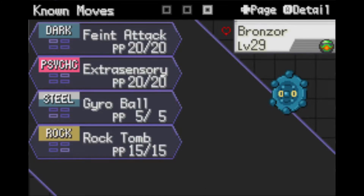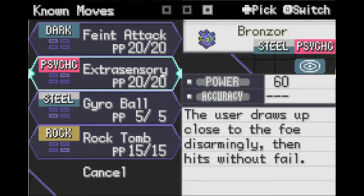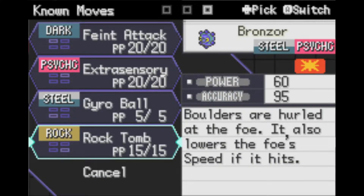I now have the move Rock Tomb, which I purchased at the mart. It's been buffed quite nicely — it went from 55 power and 85 accuracy to 60 power and 95 accuracy. Since it has higher accuracy, I decided to go ahead and buy it.